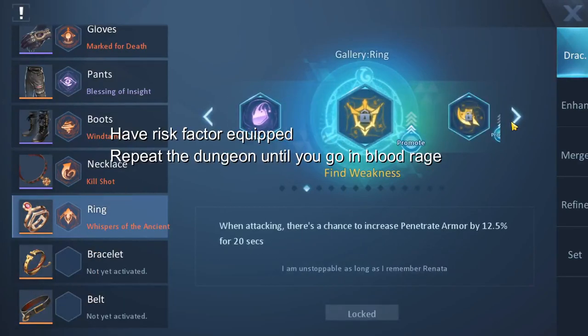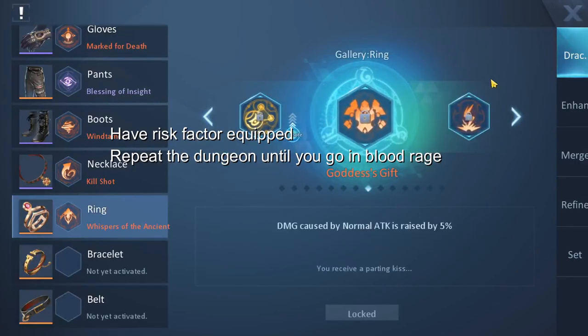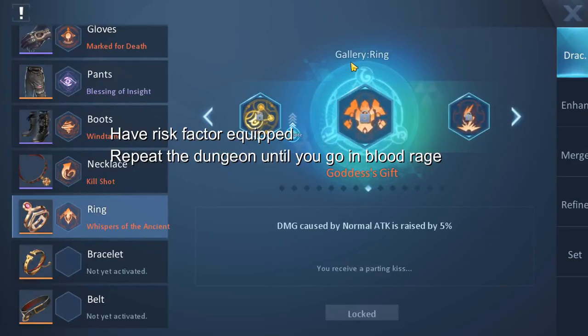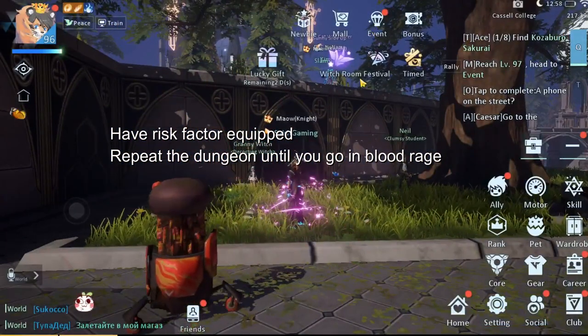You will have 4 chances to trigger blood rage if you have risk factor unequipped. You can repeat the process every single time until you get blood rage, and after you get blood rage, that is basically the time you're gonna do the most damage to the boss. However, for me, even with blood rage, I won't be able to touch the boss — since without blood rage I almost get it down to 3 HP, but even with blood rage I won't do much.